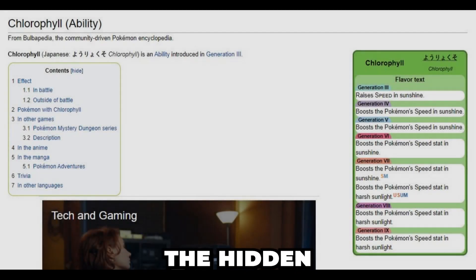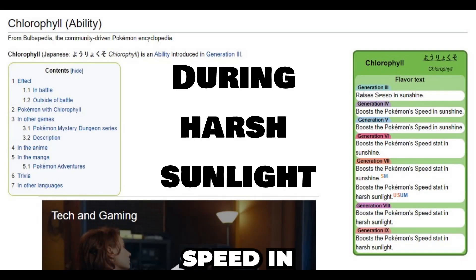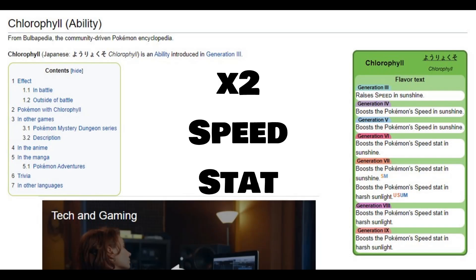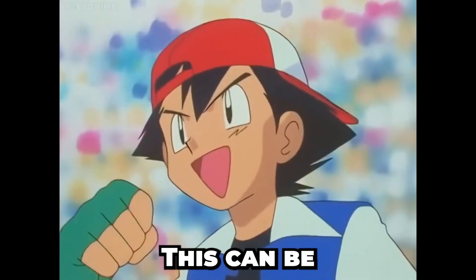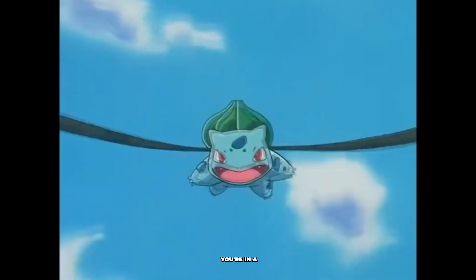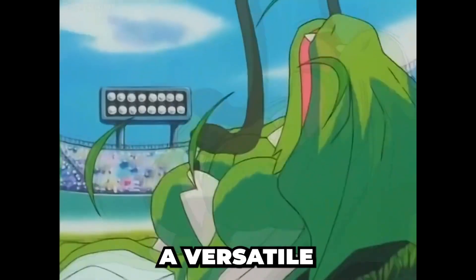Next up we have the Hidden Ability, Chlorophyll, which doubles Bulbasaur's speed in sunlight. Bulbasaur's Hidden Ability Chlorophyll is a game-changer in sunny conditions. It doubles Bulbasaur's speed stat, turning it into one of the fastest Pokémon on the field under the scorching sun. This can be a game-winning advantage in certain situations. Whether you're in a tight spot or basking in the sun, Bulbasaur's abilities make it a versatile and formidable Pokémon in battles.